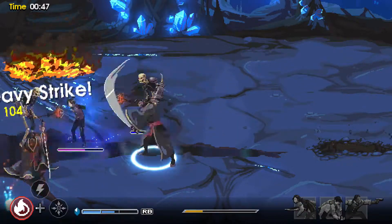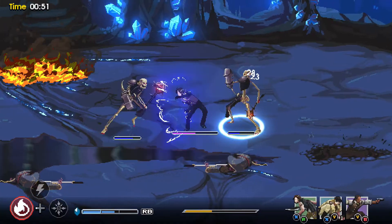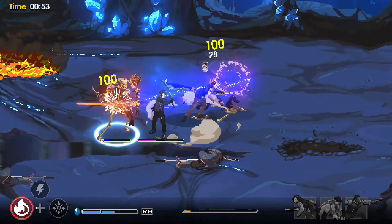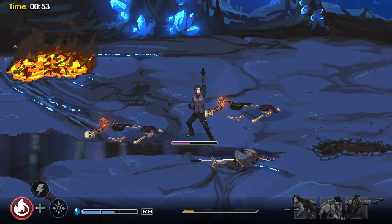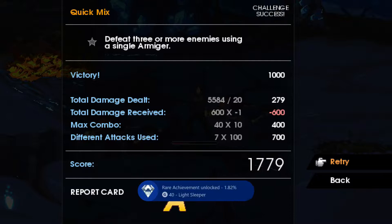Just keep moving as quickly as possible. Spam your allies when they appear, and try not to get hit. And as you can see, I finish it in under 55 seconds, which does get me the achievement for Light Sleeper.